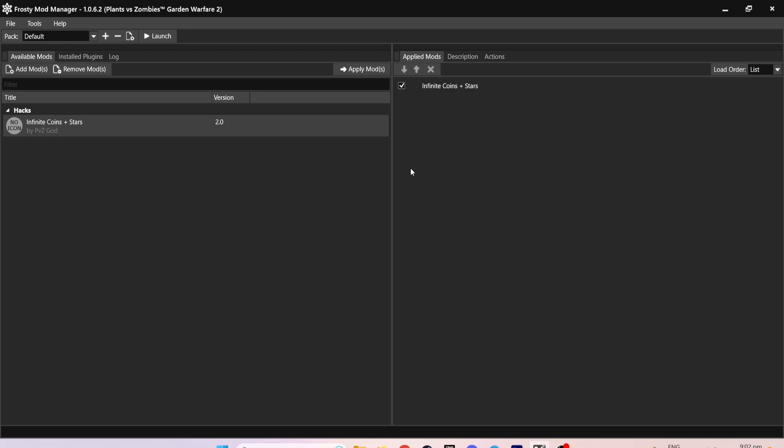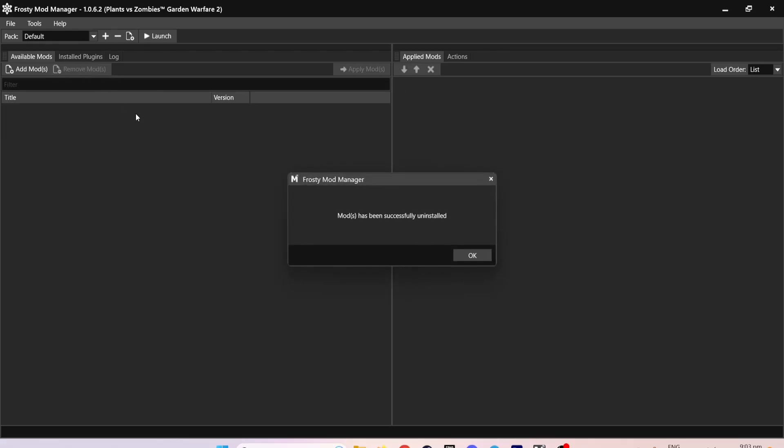If you want to disable the mod, just go back to Frosty then untick the box next to the mod. If you want to enable it again, just tick the box again. If you want to permanently delete the mod, then click on Remove Mod.